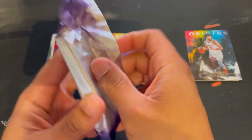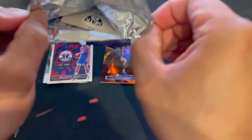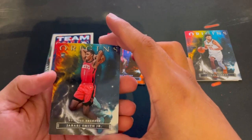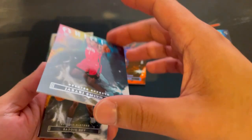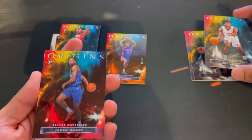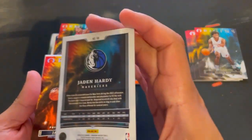I'm really hoping I get a Chet. Let's go. I'll take a Jabari Smith right off the bat — nice. These are really thick cards too. Sadiq Bey. Jaden Hardy — no clue how he's doing.